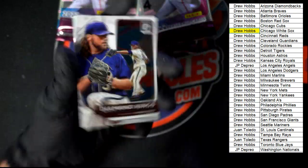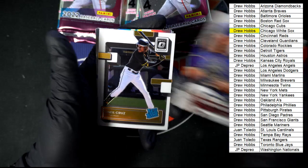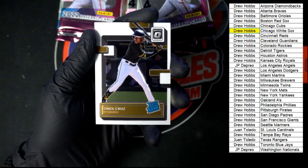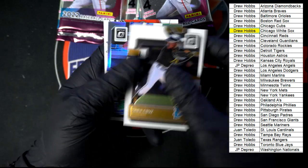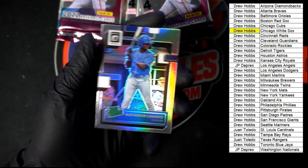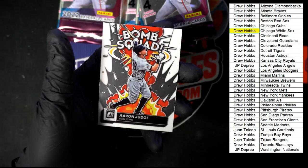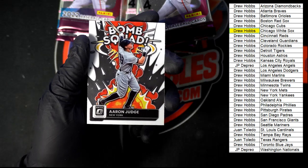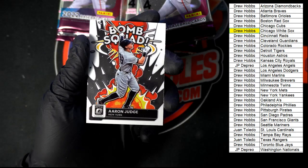Colton Burns Diamond Kings to start out this pack. O'Neal Cruz Rated Rookie — very nice, going to Pittsburgh, and that one is going to Drew H. Here we go. Nice Rated Prospect there — Canario, nice looking card. Aaron Judge Bomb Squad — who's got them Yankees? Drew H. Very nice.